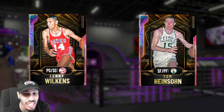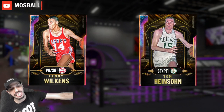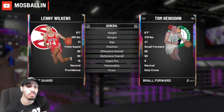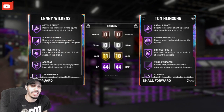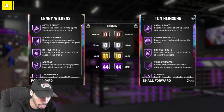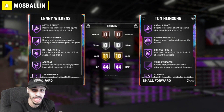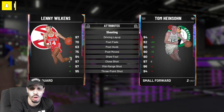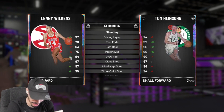Let's take a look at these two cards side by side. Lenny is a 6'1 point guard/shooting guard, Tom is a 6'7 small forward/power forward. We'll start with badges — they both got 44 Hall of Fame badges, 18 for Tom and 11 for Lenny in the gold section. They both got catch and shoot, so they both can shoot for sure. Now let's start with their stats and attributes.